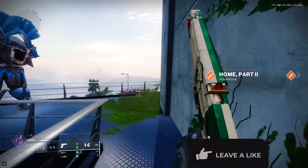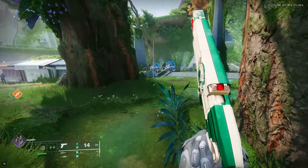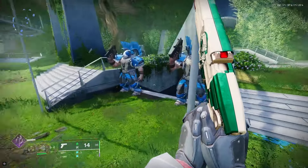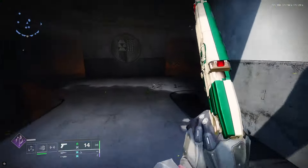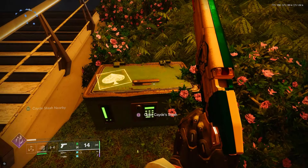Moving along from here, we are now going to go towards the middle of the tower where these two guards are standing. Once we get inside, you'll see that we need to take a left, and we are going to look to this wall where you should see Cade's stash right over here.